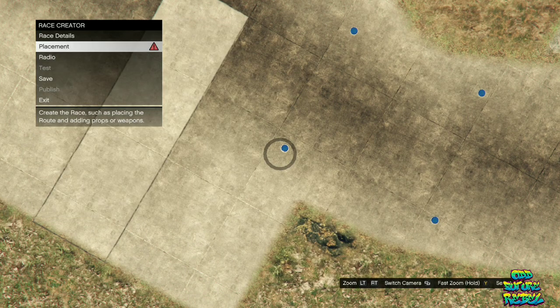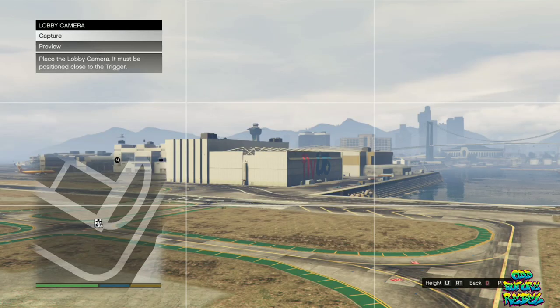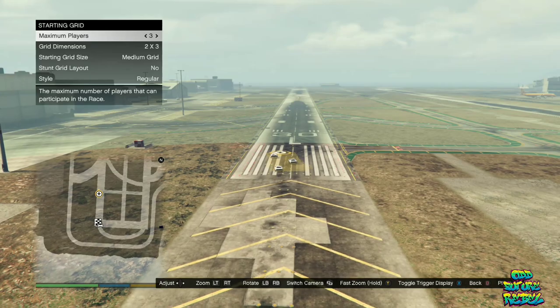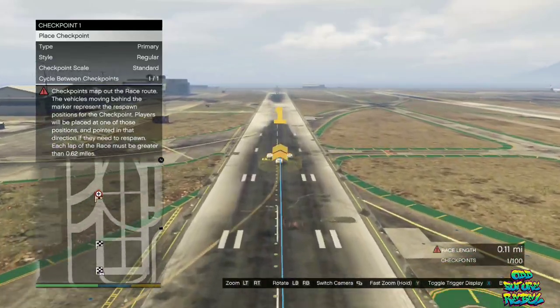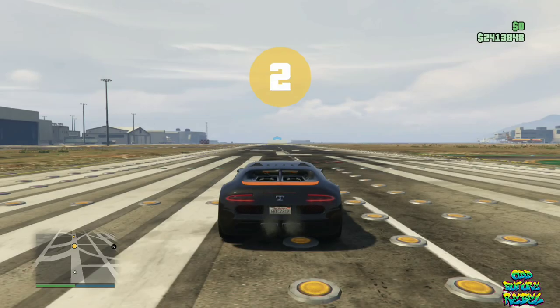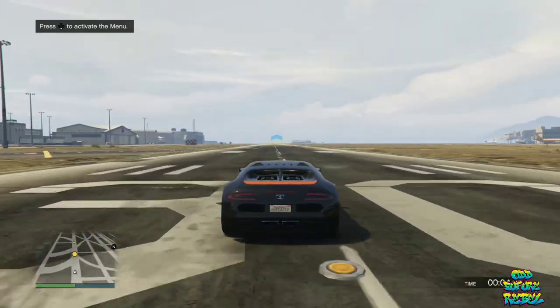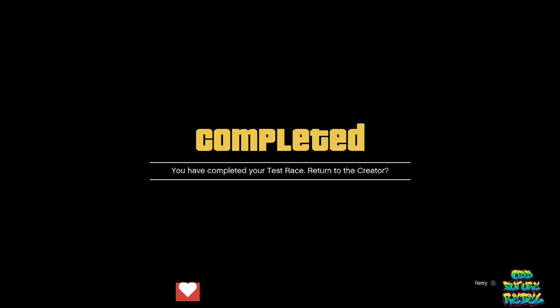Once you spawn in, find the placement triggers and put one right there. Go over to the lobby camera and take a random lobby camera shot. Then go over to the checkpoints and continue placing them until the race length shown in the bottom right is above one mile. Once done, back out twice, go over to Test Race, and you should spawn into a race. Complete the race and get all the objectives. Once you finish, an alert should pop up on your screen.